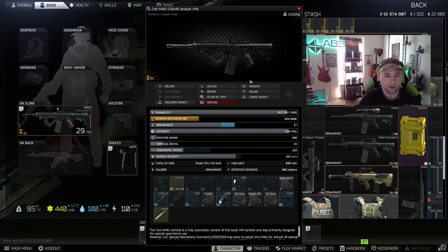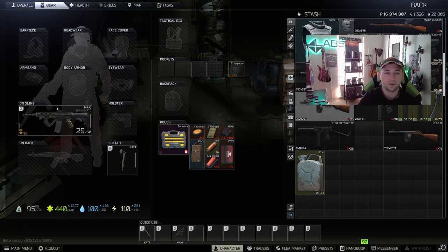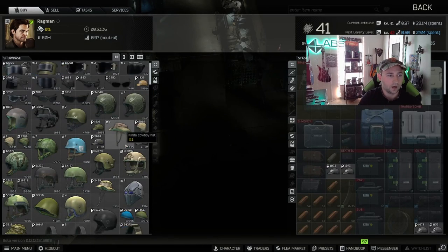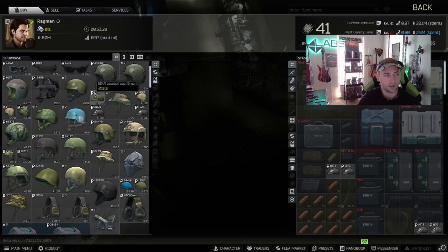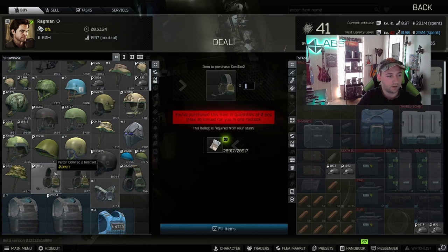If you double-click, you can look at the stats and see recoil and things like that. Ear pieces are communication devices to help you hear better — hearing protection. If you go to Ragman, you won't have as many options as I do since I have him at level three almost level four, but we'll just buy a set of ear pieces. It's all personal preference — there isn't one that's objectively better than another.